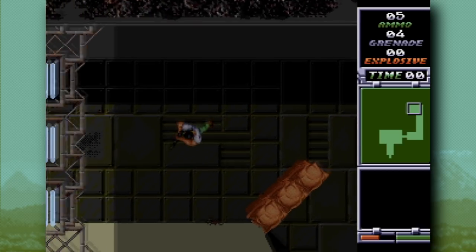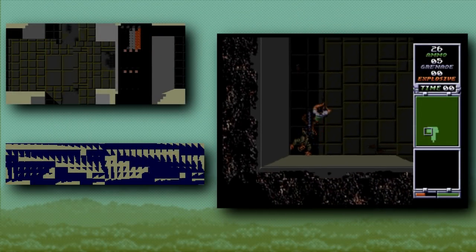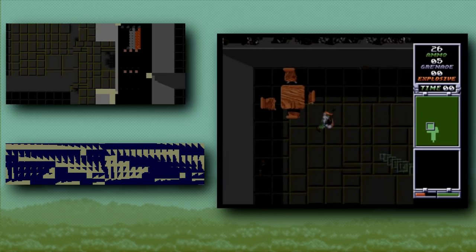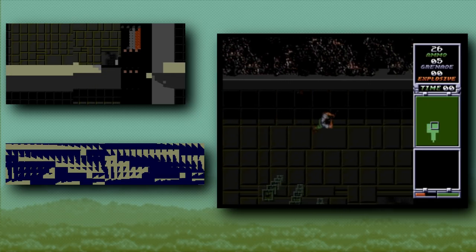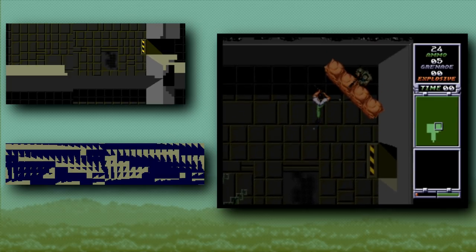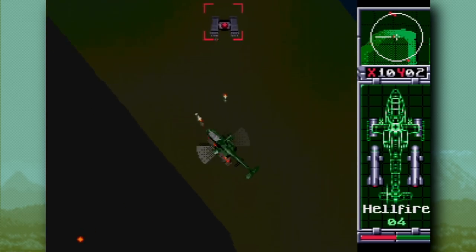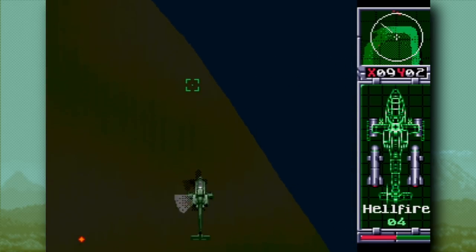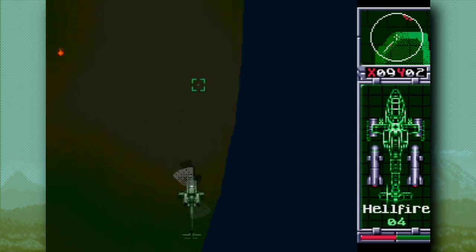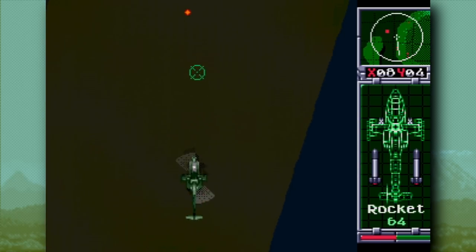By moving the planes at different rates we get something close to the standard parallax effect, but that doesn't explain everything. Just having two layers wouldn't fully account for the perspective lines on the walls - the angles would be wrong. Instead it's doing something similar to the rotating helicopter section: the angles of the walls are being drawn with a bunch of tiles, giving a much more realistic perspective view that changes as the player moves around. Is this a case of Nintendo don't? Well, yes - but more a case of Nintendo didn't than Nintendo couldn't. I personally can't think of any other game of this generation that did the same sort of things, even when the hardware was capable of it.